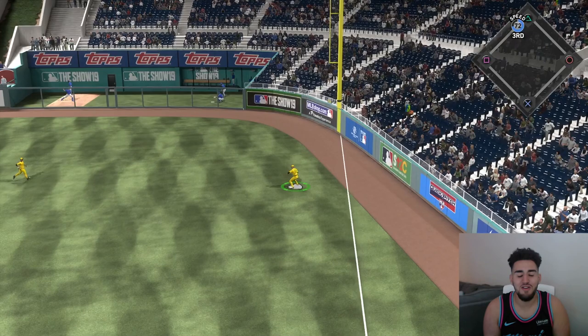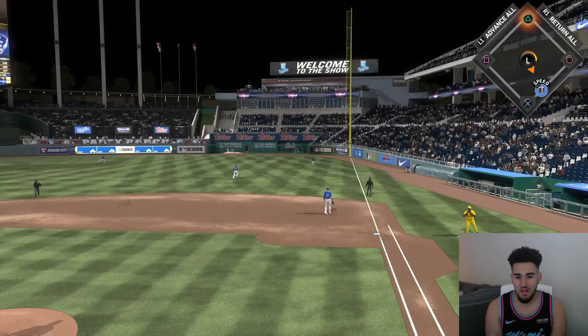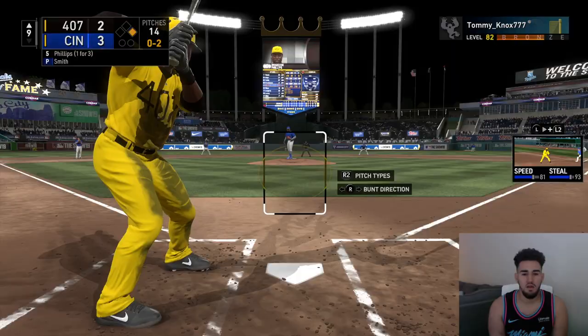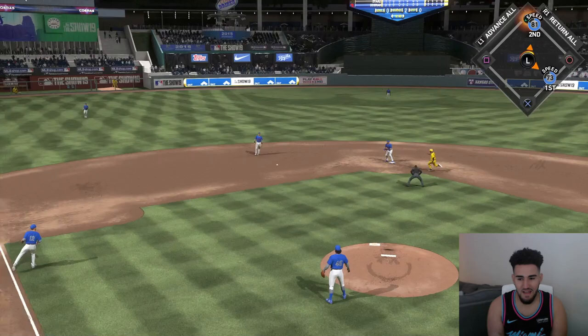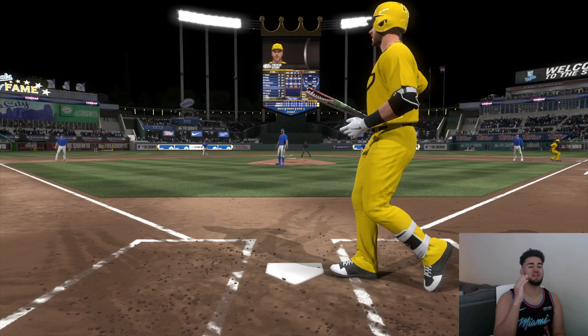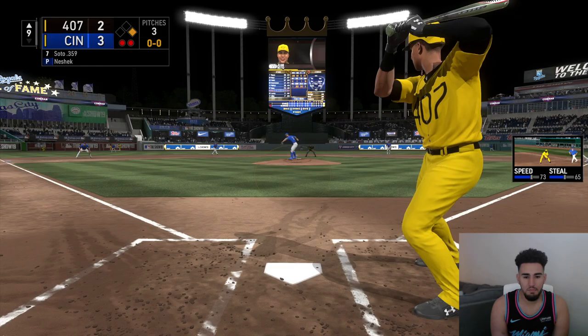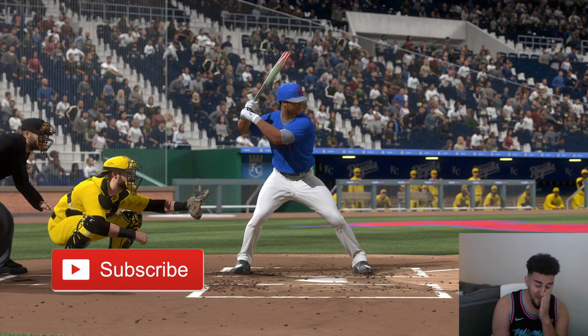Yelich - are you serious? Why does this happen to me? 0-1 count, Curtis Granderson up and he gets a hit - a single. 0-2 count, Brandon Phillips up - come on, I need a hit. He gets one but is thrown out at second, at least we got the runner at first. Trevor Story up - I took out Rizzo because he wasn't going to do anything. Two outs, top of the ninth, Juan Soto up to bat - come on, be clutch. That's going to be an out, and that wraps up the game.